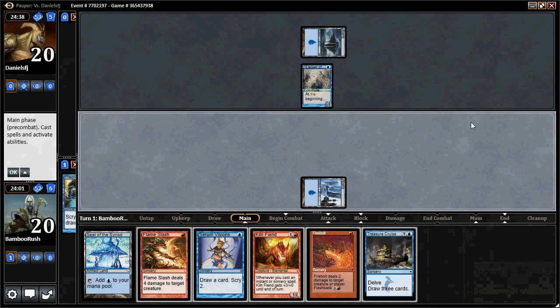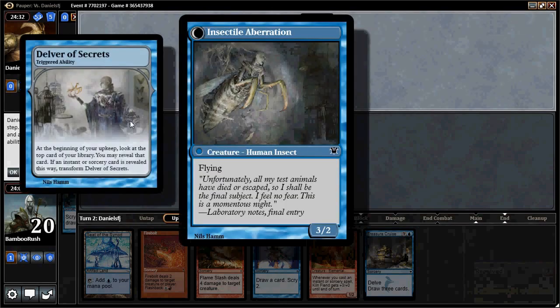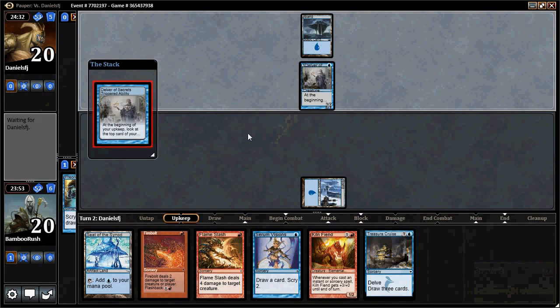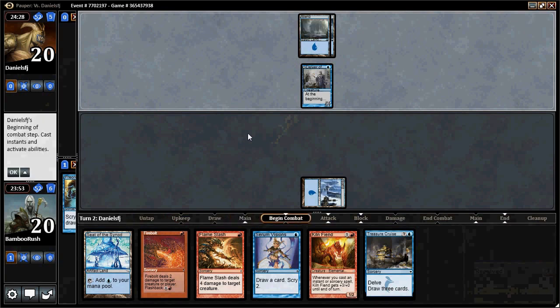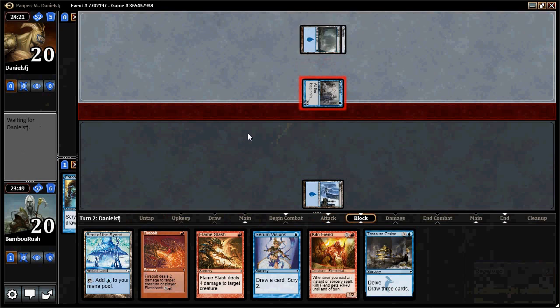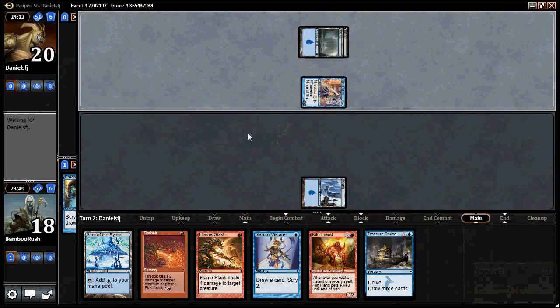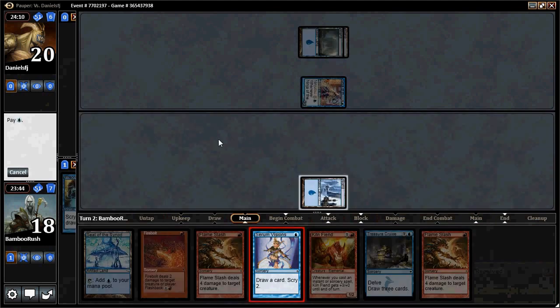We draw a Treasure Cruise, which doesn't really help us right now. It depends whether he's mono-blue or not — if he's mono-blue we might be in trouble. He did not flip. It looks like it probably is mono-blue Delver. He's going to hit us with Ninja — that's not good but not terrible. A Mountain off the top would be great. We have three removal spells, so we definitely want that Mountain but we have another draw step with Serum Visions.